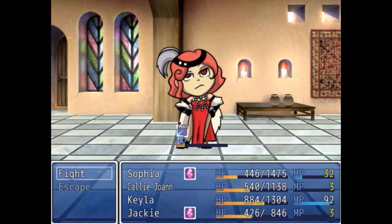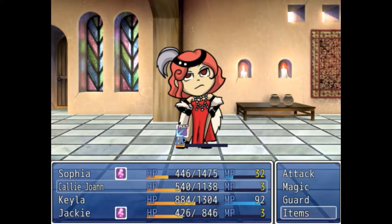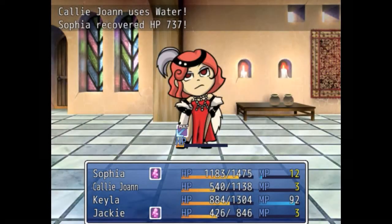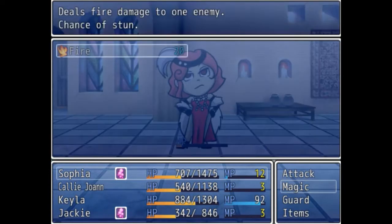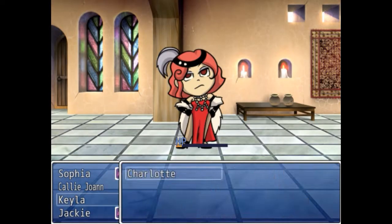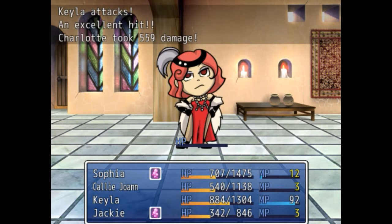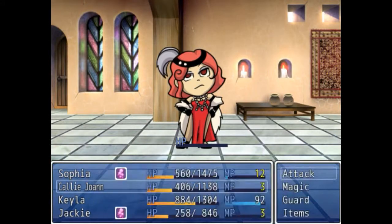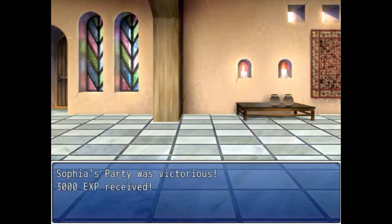We've stunned her! How did we pull that off — does fire do that? Chance of stun — yes! How does fire have a chance of stun? She has crazy high defense. Why did the music suddenly change? She's one angry bitch. Excellent hit! Come on, let's finish her off. Finally — she's down! We've got 12 grand — double what we had. Level 15! Did we just jump up two levels?